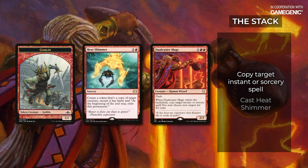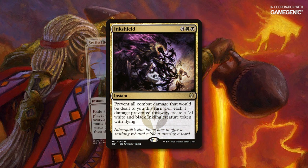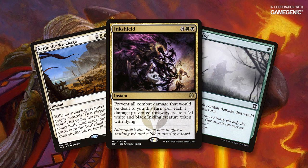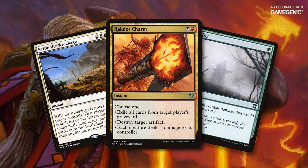There's one last opportunity to interact before you lose the game. If I'm going to try and close things out in the combat step, tricks like Ink Shield, Settle the Wreckage, or any fog effect will prevent you from losing, and Rakdos Charm will allow you to kill the combo player in almost every circumstance.